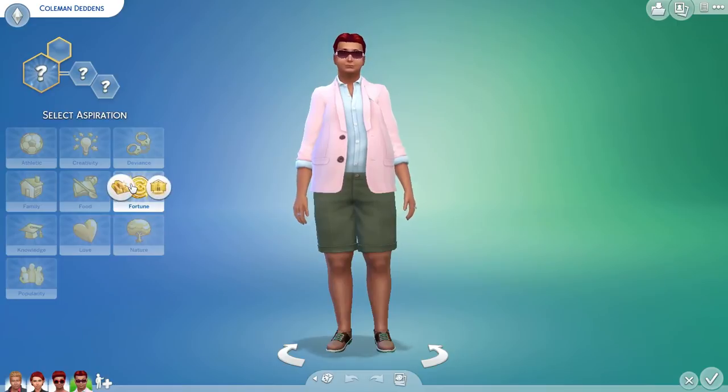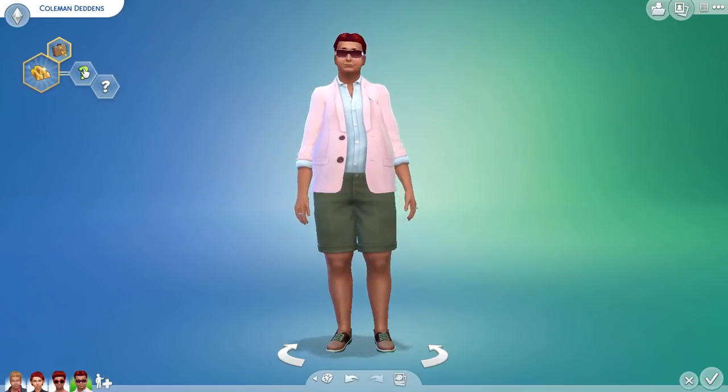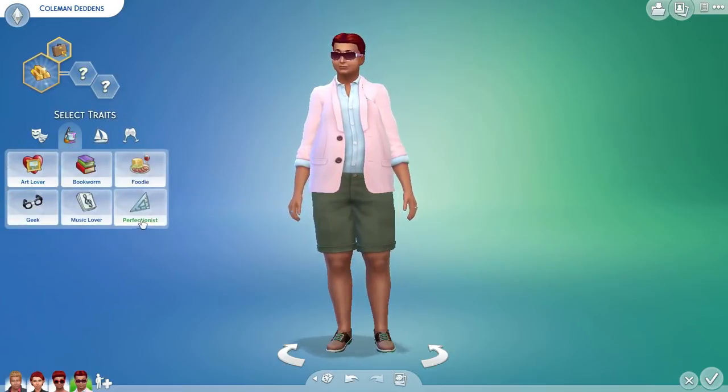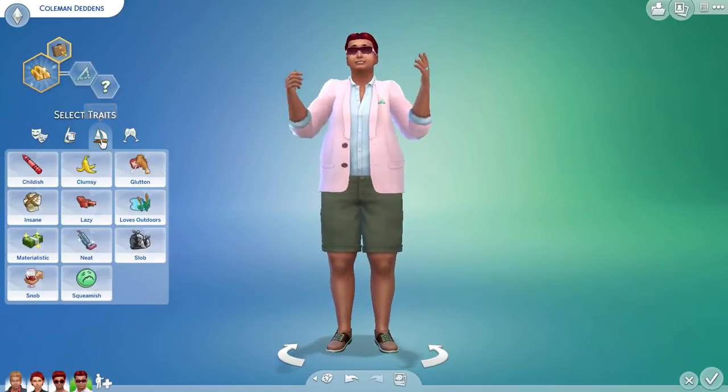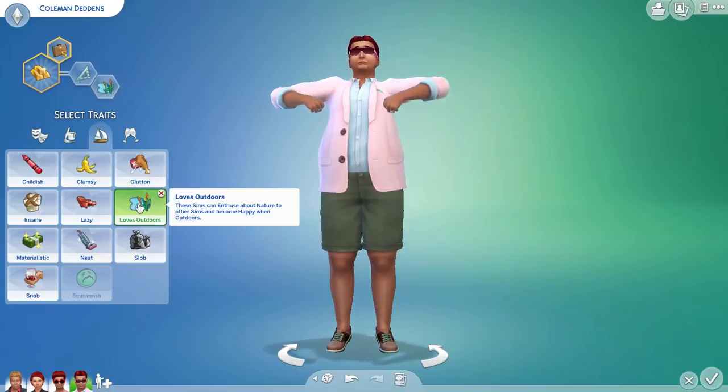1, 2, 3, 4, 5, 6 — he's a fortune sim. Then 1, 2, 3, 4, 5, 6 and 1, 2, 3, 4, 5, 6 — and he loves the outdoors.